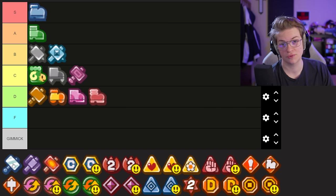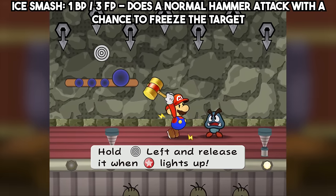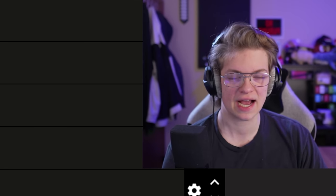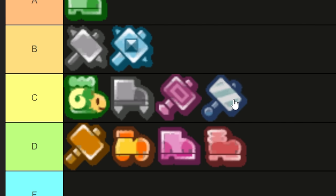Ice Smash and the I Smash badge — these status-inflicting moves aren't that great. Freeze is an okay status, but you could just bring an ice storm along with you, and those are pretty accessible in the game. Ice is a better status so I'll give it that — it goes slightly above the others in that group.